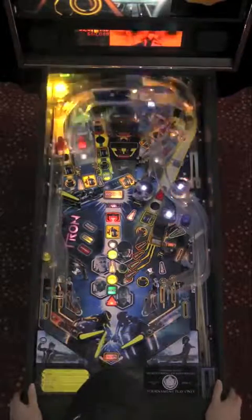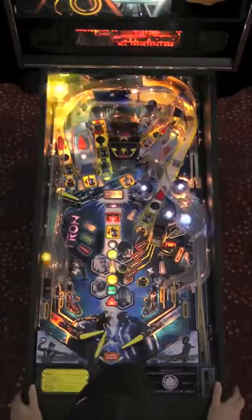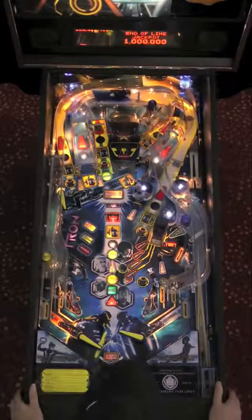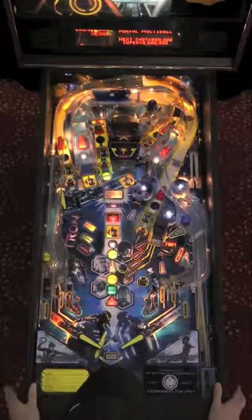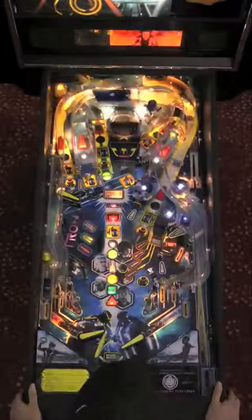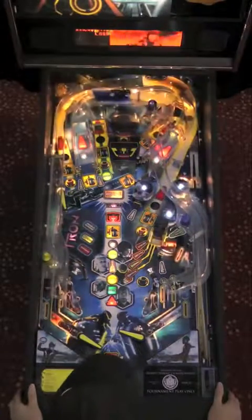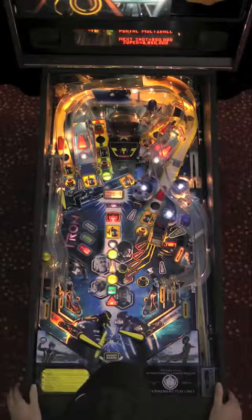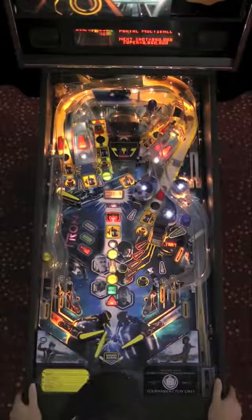During Portal Multiball, all shots are lit for jackpots, but what you want to do is concentrate on one individual shot and finish it off. There are four lights on each shot, and if you can hit the shot four times, you will earn and add a ball. If you have all balls in play, you will instead earn a significant ball save time. Two of the balls have drained. He finishes off the left ramp, which kicks the balls back out and resets the ball save time. He then completes the side ramp and another ball is kicked into play. Each shot is now worth almost a million. The super jackpot is somewhat ignorable since you only get it if you actually finish everything — which is very rare.